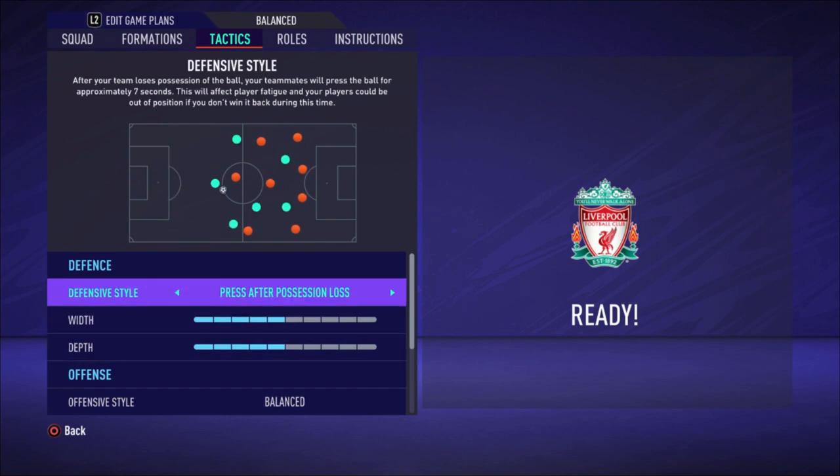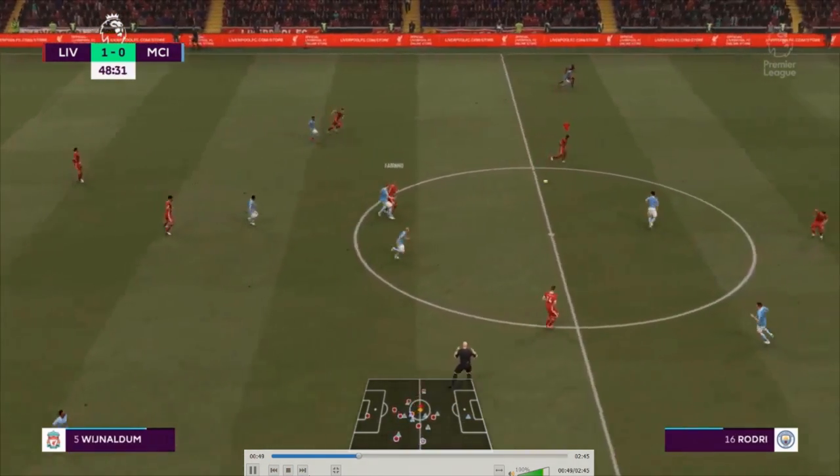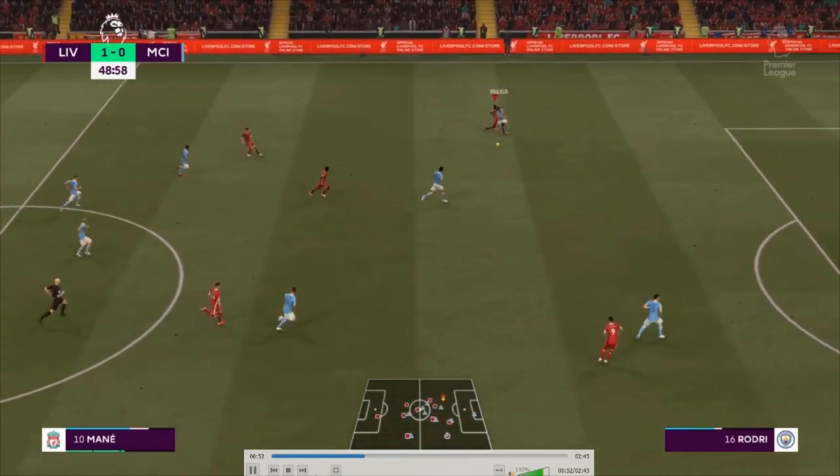For tactics I choose 'press after possession loss' with a width of five bars and a depth of five bars. So when you lose the ball, your players press and try to win it back. With all these fast attackers — Salah, Mané, Firmino — plus two really wonderful central midfielders in Wijnaldum and Henderson who are really fast and aggressive on the ball, there's a really good chance of recovering the ball quickly.